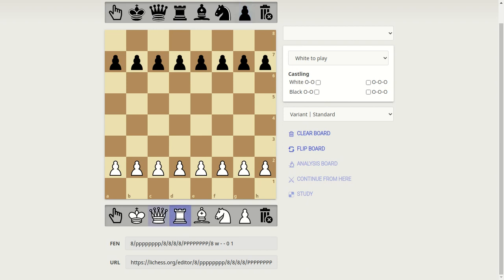Now we're going to do the rook for the white team. The white rook is on A1 and H1. And the black one is A8 and H8. The white horse — the knight — is on G1 and B1. The black horse is on G8 and B8.